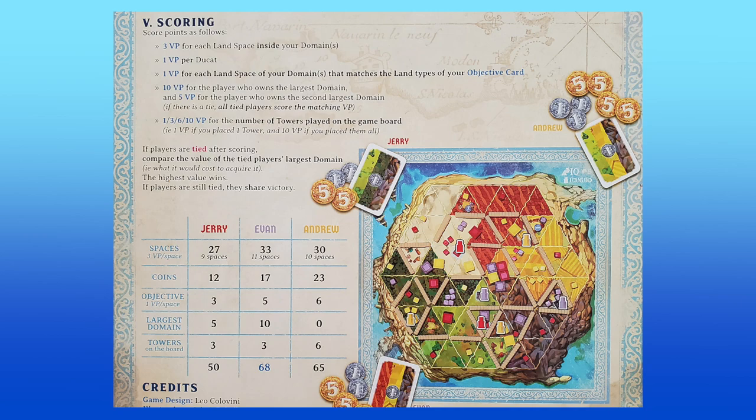The game ends when a player places the last wall from the supply. At this point, players tally up their points, and they earn points from the domains they control, as well as the ducats they have remaining. The player who ends the game with the most points is the winner. So let's find out who will be the new lord of Mithani.